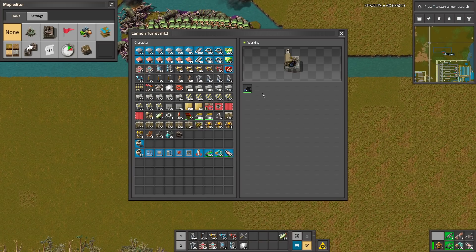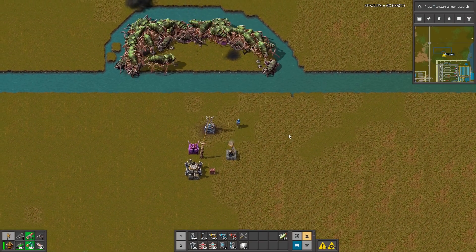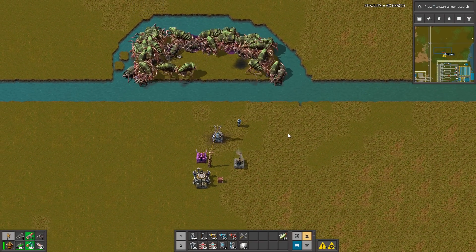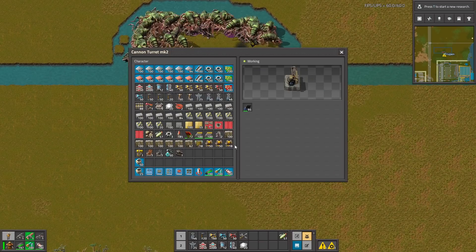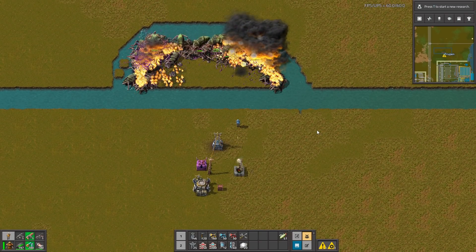You can of course use different cannon shells, whatever you like — for example, small coal cannon shells. Let's test them. Okay, they are working very, very poorly, so let's change them for those. Yeah, this is a nice way to deal with the biters.